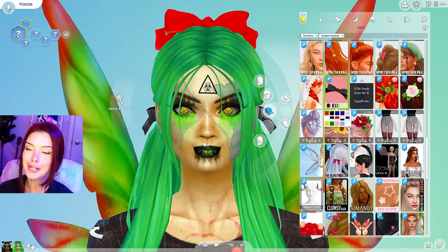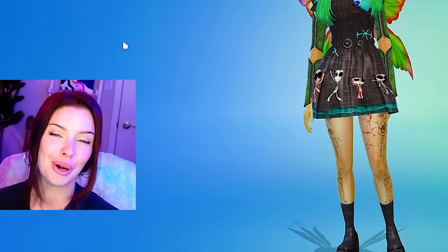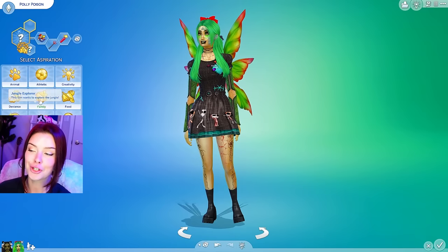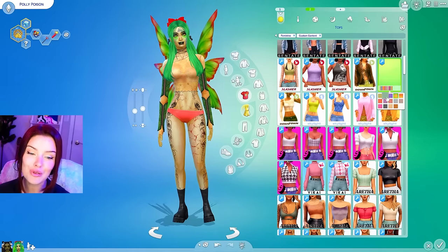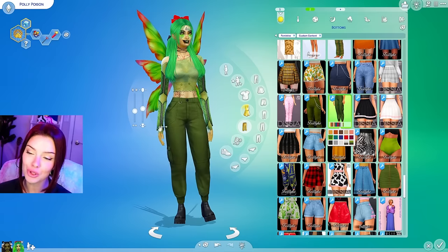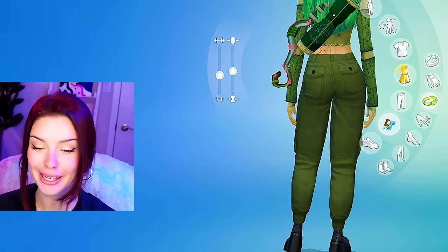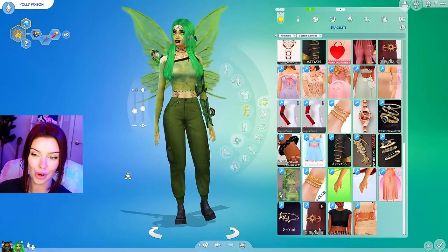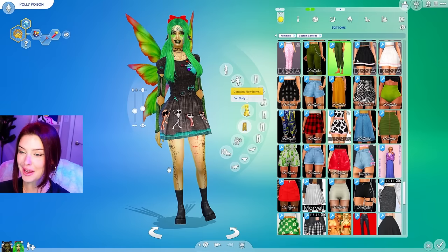We need to give her wings — I like these ones with red on them. Then I need to change the color of her bow and give her a necklace. The perfect name for her is Polly Poison — like Polly Pocket, but she's crazy. Her traits are going to be childish, goofball, and hotheaded. I'm gonna give her the jungle adventure aspiration, but I'll also give her a second outfit more matching the jungle adventure theme — a stained shirt combined with poison green cargo pants and a bow, since you can actually die by poison arrows.